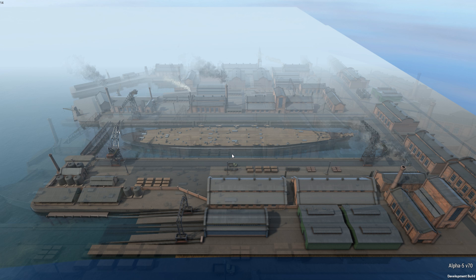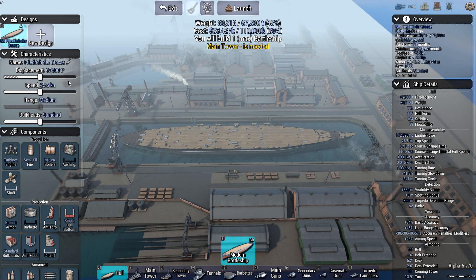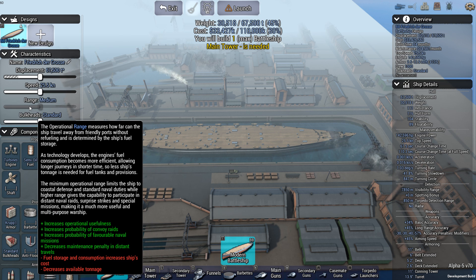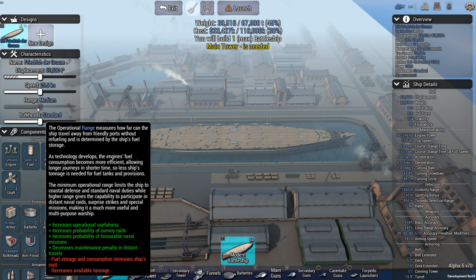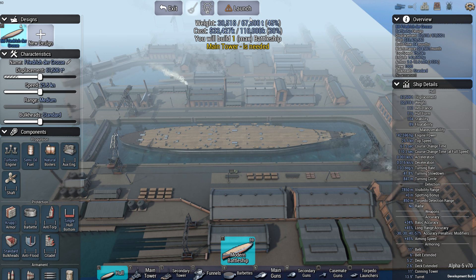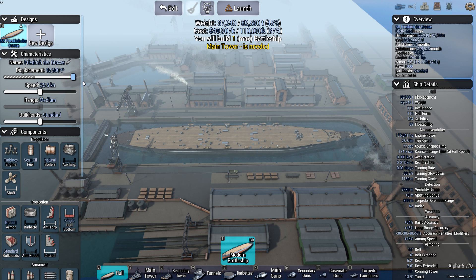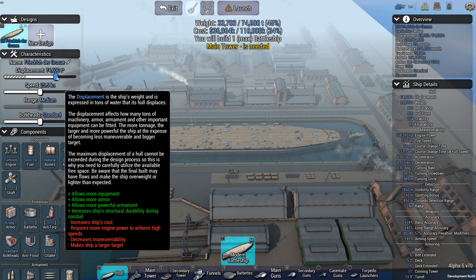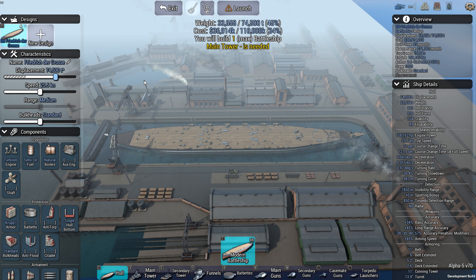Let's see what I can build in this new Alpha 5 version. The ship is called the Friedrich der Größe. Apparently you cannot adjust the range slider — maybe not in this mission or not overall. I don't know why this has been changed, but apparently this is one of the changes. I have a maximum displacement of 82,500 tons, but that will also cut into my cost. Let's not go for a massive ship because I might need to invest a bit more in armor and potentially maneuverability. Having a ship of 82,000 tons is not going to help if you're trying to maneuver.